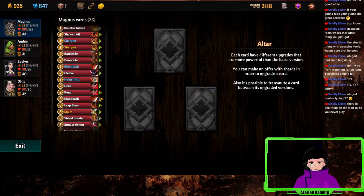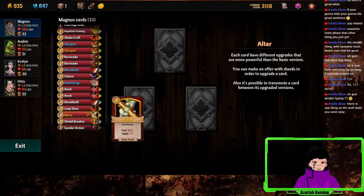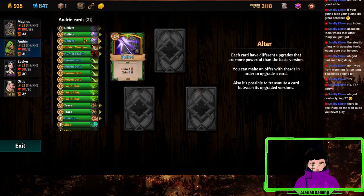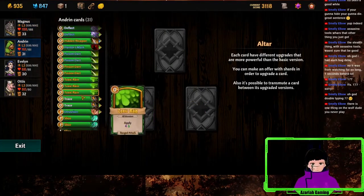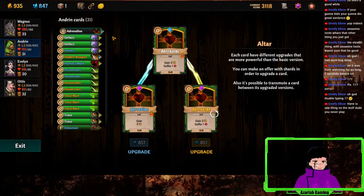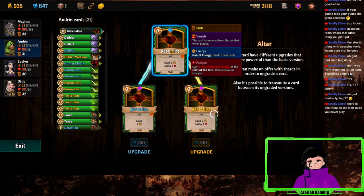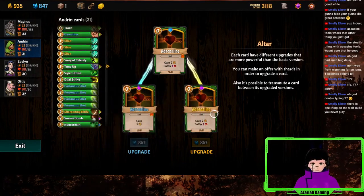There's shield breaker — I don't play it too often but I feel like it could be good. And I never play adrenaline because I never have use for it — because all of our cards cost nothing. I should just play it one time.